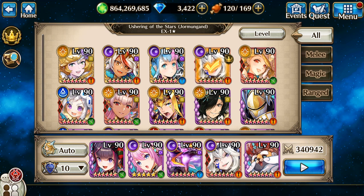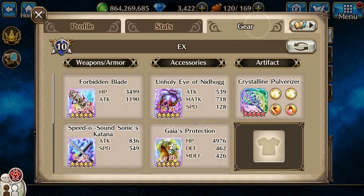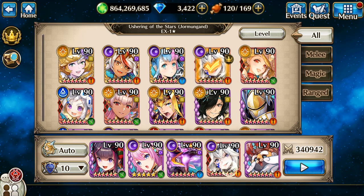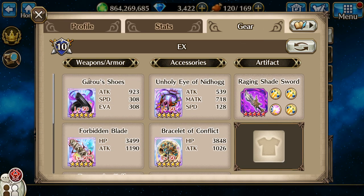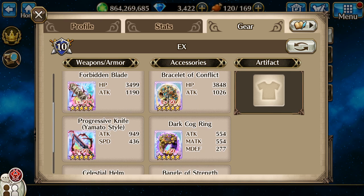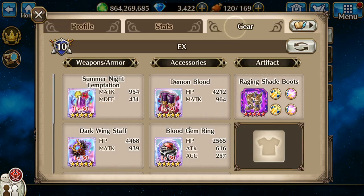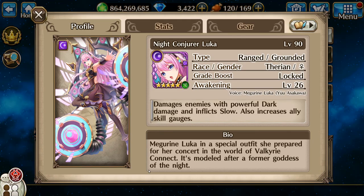Hello everybody, Izumi here, and let's do EX Jormungand — I think I already did this video but we're gonna do another one. First is gonna be Filzius and next is gonna be Infected Sif. I'm using the Garo shoes and the progressive knife because both of them give Quick, and Quick is good. Destructive Ragnarok and Night Conjurer Luca.